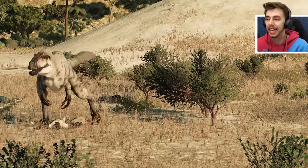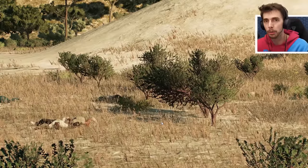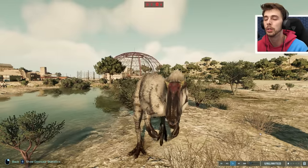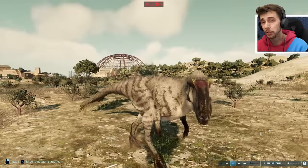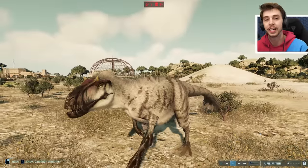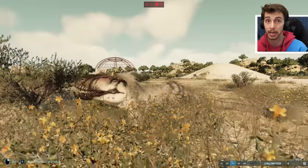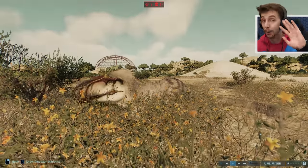Well guys, there you have it — all the new dinosaurs' animations shown. I'm sure there'll be plenty of other ones we haven't seen yet. It's very rare we get a DLC dinosaur without unique animations — maybe the goat kill with the Yutyrannus was the unique animation. A big thank you to Frontier for giving me early access to showcase all these new dinosaurs. If you've enjoyed the video leave a like — until next time, see you guys later!